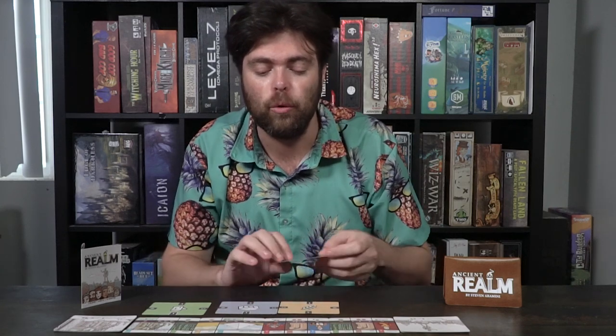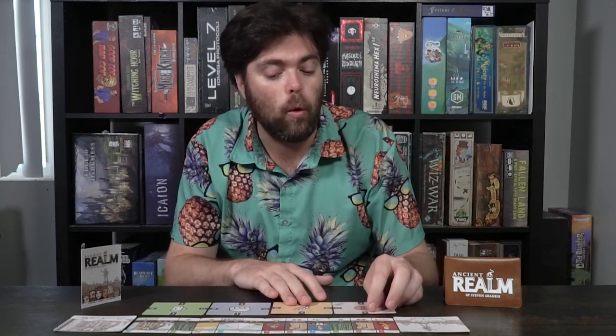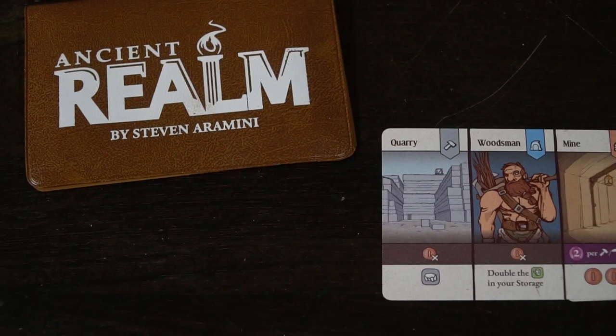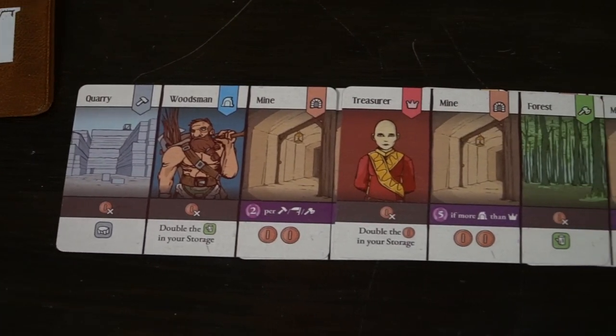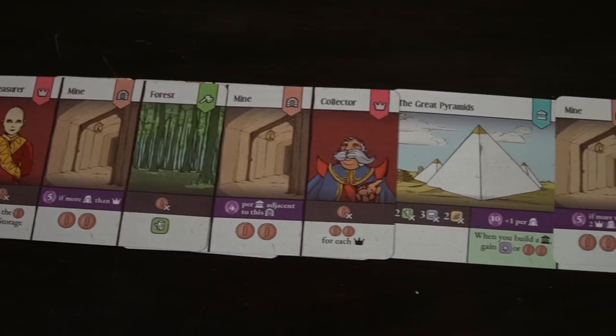Ancient Realm is basically a solo solitaire style game where you're going to be getting three different types of resources: wood, wheat, and rock, and you're also going to be receiving coins. You'll use coins and resources to build wonders and districts. Districts let you place things like mines, princes, kings, common citizens, forests, and plains. Wonders let you place different types of forests and fields as well as the great wonders like the Great Pyramid or the Hanging Gardens.